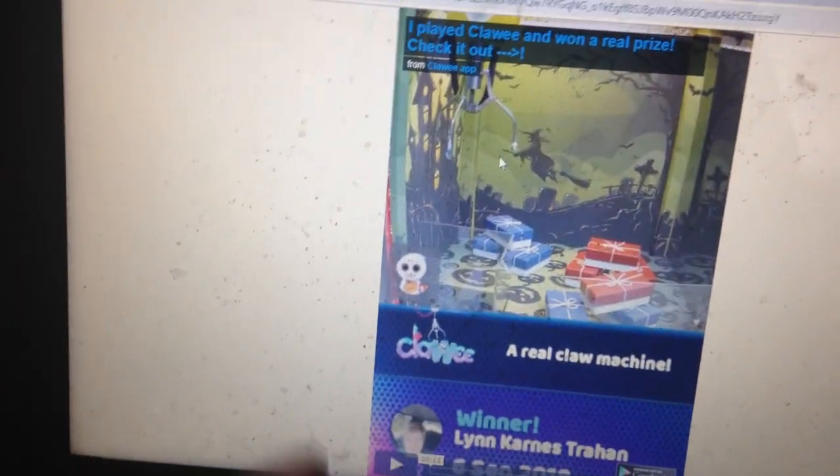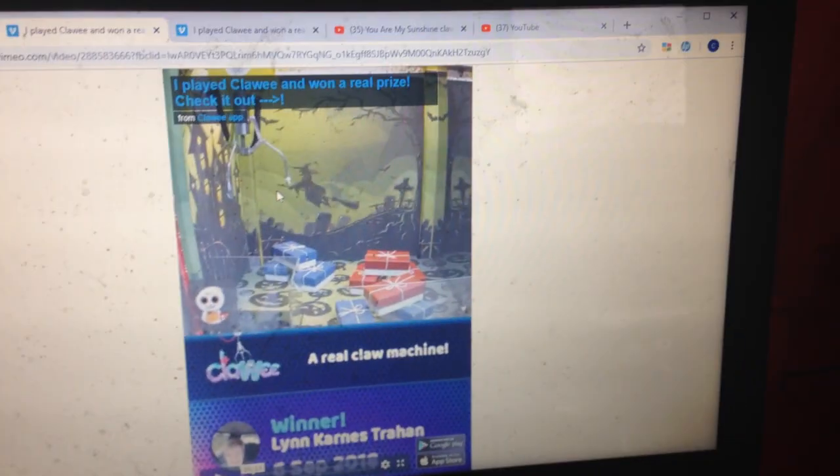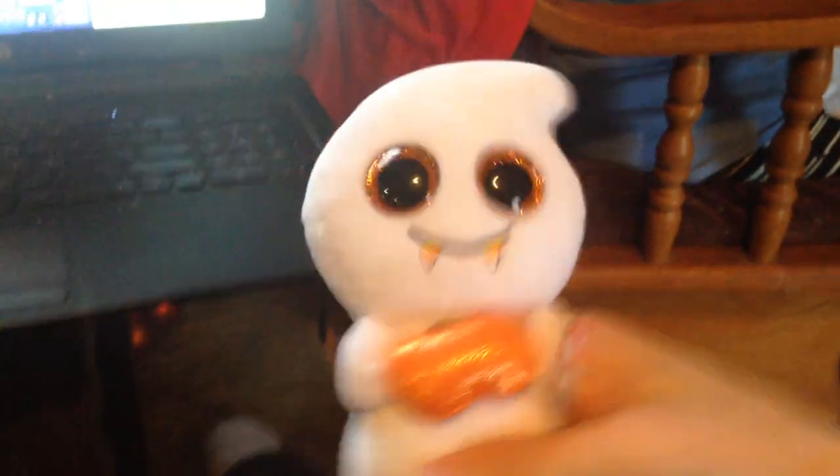So we're going to start with the ghost. Before we get the video going — the ghost that you see, it's the Halloween guy. This is the one I helped my mom win on the first try. He's actually got beanies in him and his butt. Other than that, you kind of get the picture. I pulled him out so I can show.